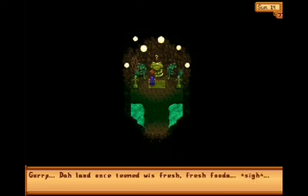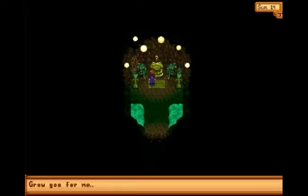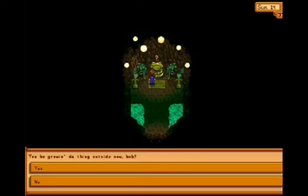The frog says the land once teamed with fresh food outside, and he wishes to see it once more. He basically wants to remember how the farm was. He says 'grow you for me the pinking, the juicy thing' — referring to the melon. They have to be fully grown and don't harvest them.